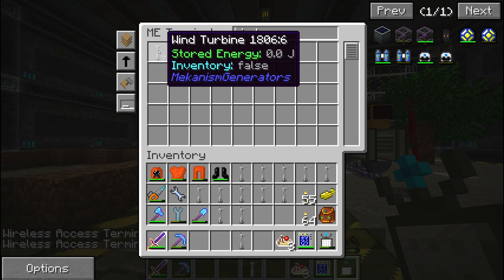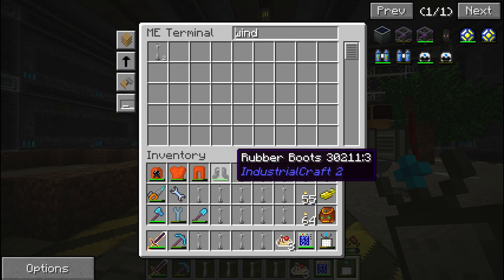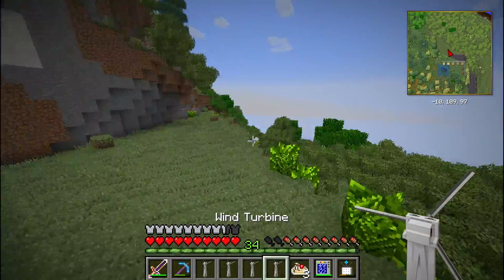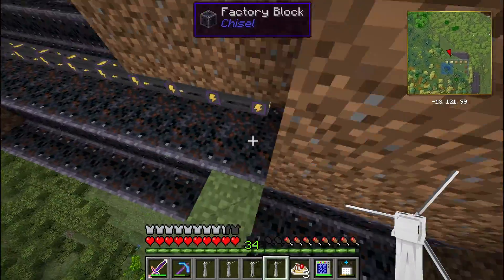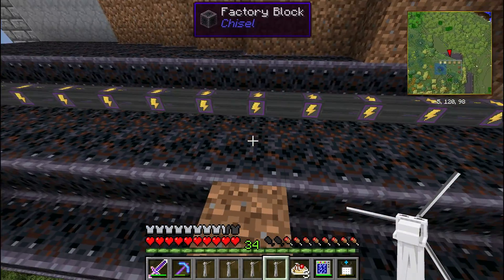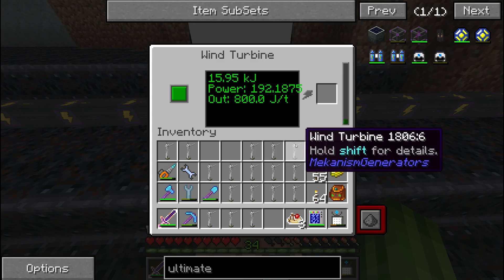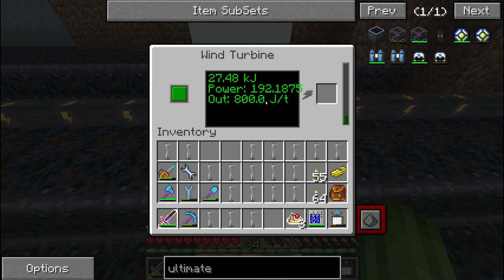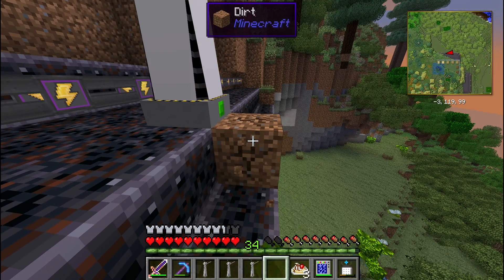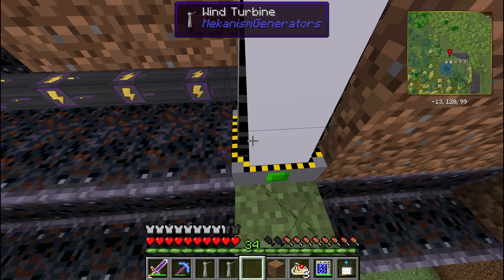Of course they don't stack. So let's put down some wind turbines. These wind turbines generate about 16 EU per tick, or 800 joules per tick. But I am not very comfortable yet with the joules per tick notation, so I connected it to an energy bridge earlier and that's how I got the output.